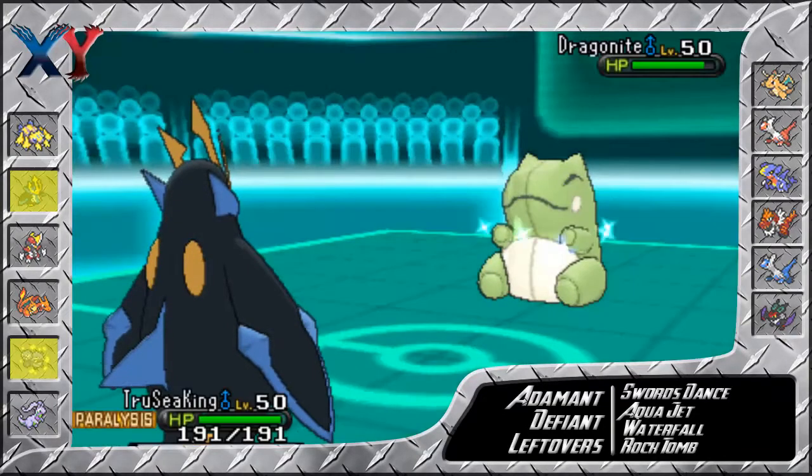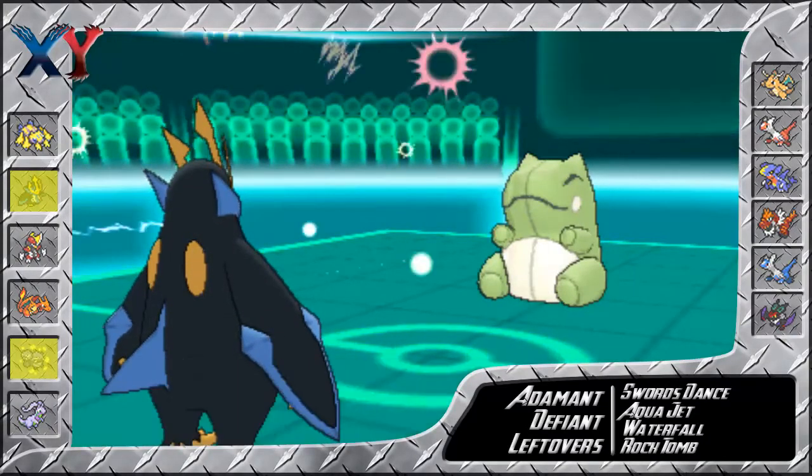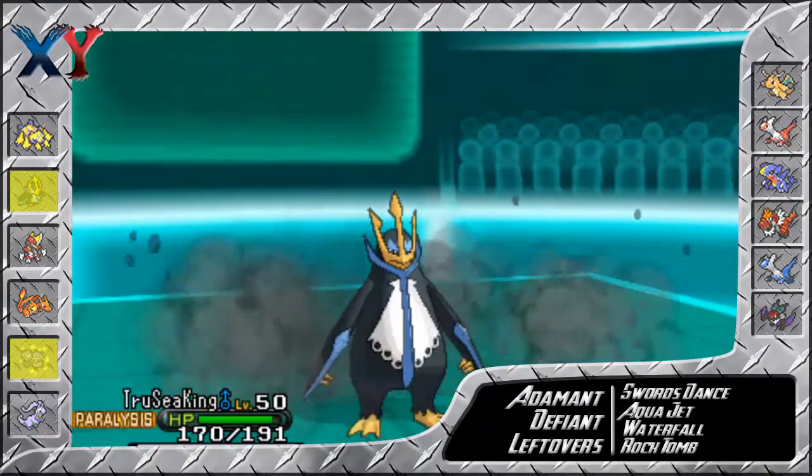So I go for Rock Tomb, try and break the sub, but it does absolutely nothing. This guy is just paralyzing all my team and I'm getting the full paralysis. He's Dragon Tailing me, and it's actually kind of annoying.